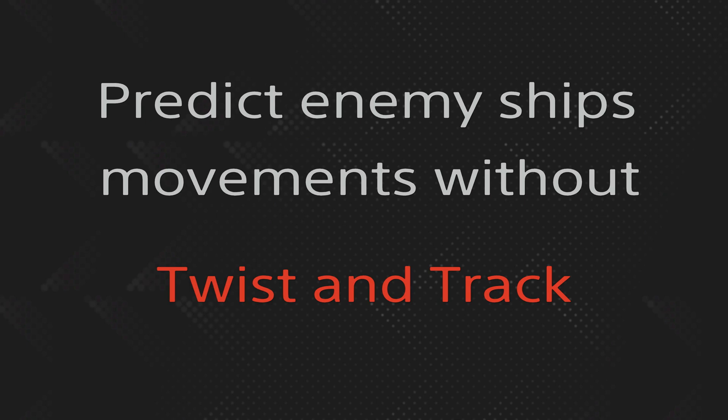While this sounds pretty complicated, I'm basically teaching you that you don't need Twist and Track in a 9v9 multiplayer game. I use Twist and Track in a 1v1 or 3v3 ranked game, but in a 9v9 there are so many signs that you can guess where enemies will be that I usually don't use this perk. In this mini episode I'm going to teach you how you can read all these signs and make your best guess.